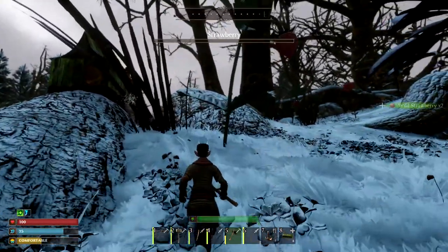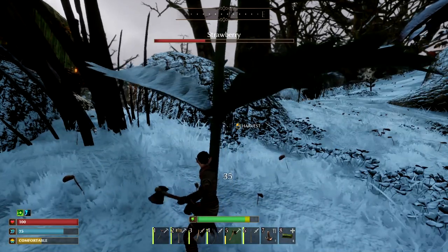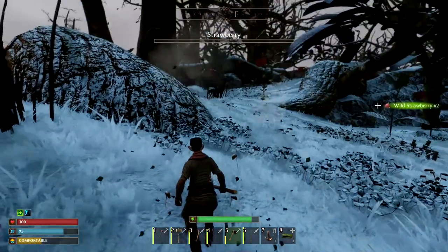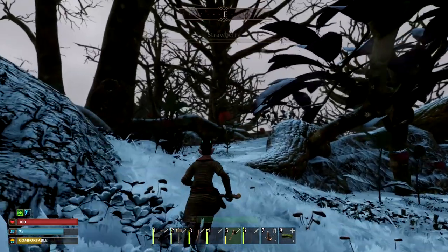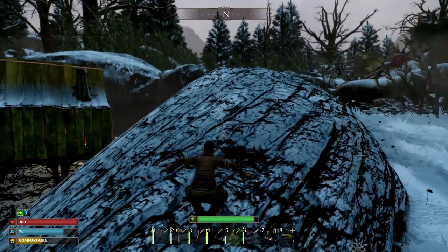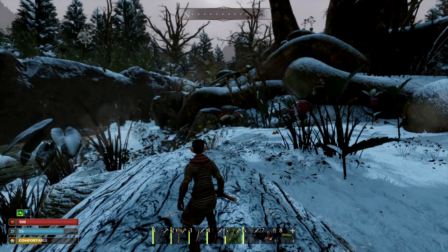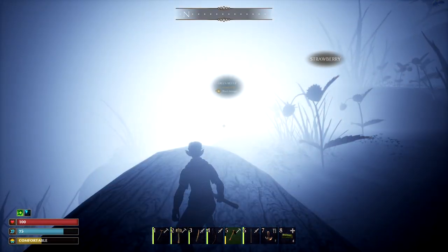I'm kind of branching out to the north today to see if I can figure out if there's anything up here for us. So far what I've found is the honey crumble, a nice big old strawberry patch. This red flower here — that's a poppy. That's got what we're looking for in it. And then the guy we're going to fight is this big green guy. Blunt damage.